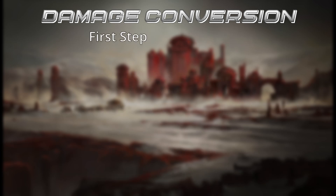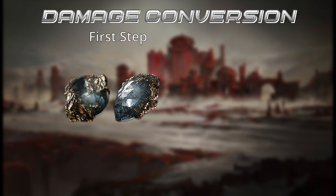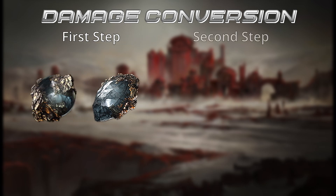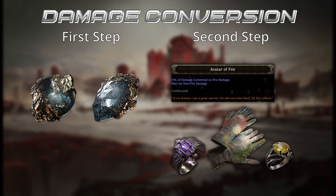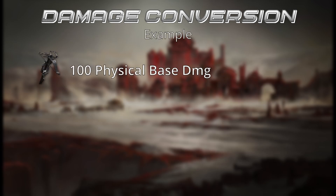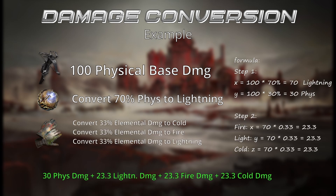In the first step, conversion from skills and support skills is applied. In the second step, conversions happen from secondary sources such as passive skill trees and gear. For example, having a crossbow with 100 physical damage, a Plasma Blast with 70% physical conversion to lightning, combined with Painter Gloves equipped, will end up with 30% physical, 23.3% lightning, 23.3% fire, and 23.3% cold damage. Any gained percentage of damage as extra elemental damage is also applied here.